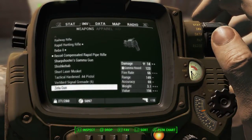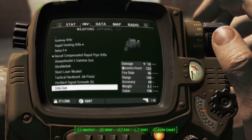The Zeta gun is a rare form of the gamma gun. It's not as powerful as the gamma gun, but obviously if you're like me and you collect things like this, it's always a good one to have in your collection.